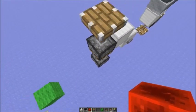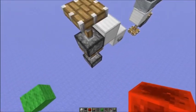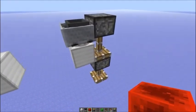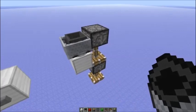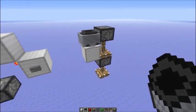An upwards-facing double piston extender — my cobblestone farm that I showed yesterday relies on that. And here's a downwards-facing double piston extender that is powered by a minecart on a detector rail. For example, my sugarcane farm relies on that.